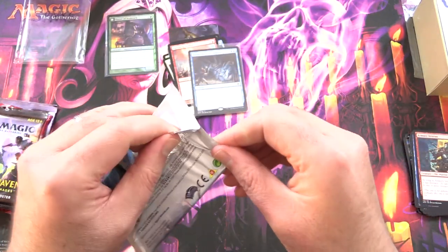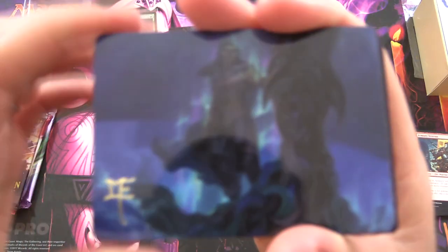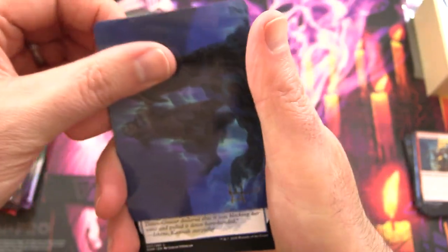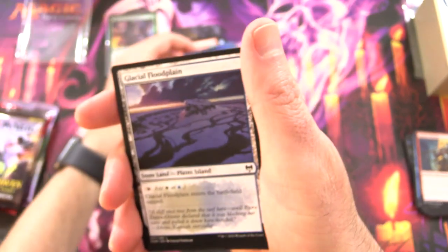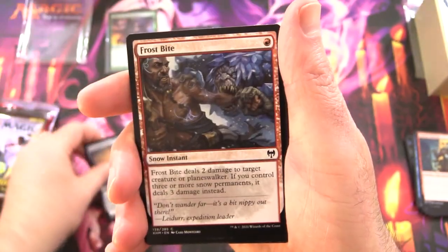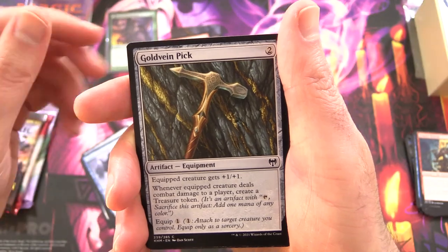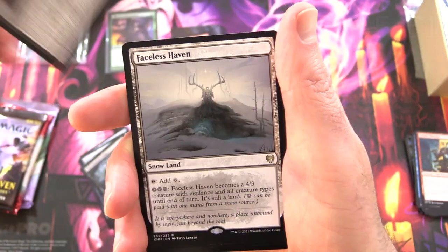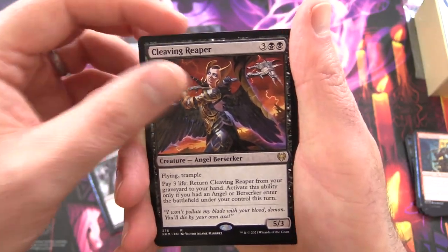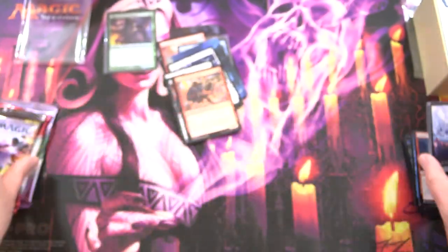Kaldheim up next — and I'm predicting we're going to get trolled from this pack. Return Upon the Tide, and the rare is Faceless Haven, along with Cleaving Reaper. Awesome Angel Berserker, foil Breakneck Berserker, and nothing from the list. Like I said, a bit of a troll pack.